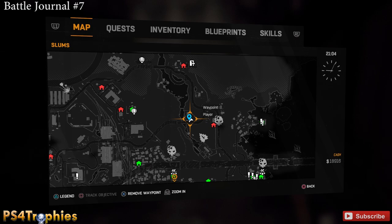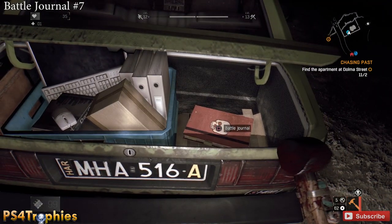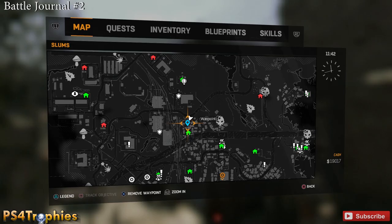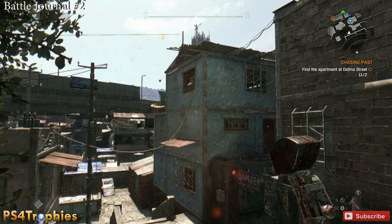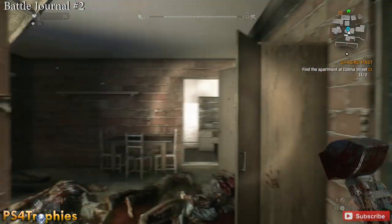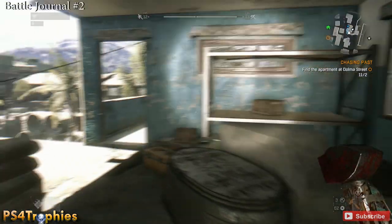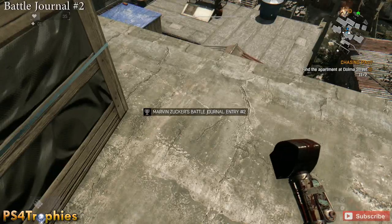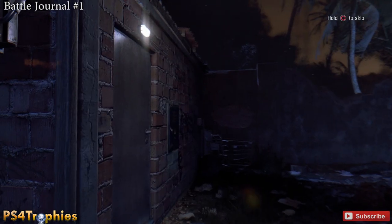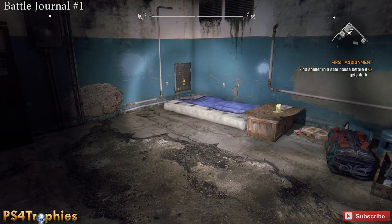This one is actually in the safe house area, right on your bed, so you're probably not going to miss it. A little further east, this one is going to be in the back of a car — you have to look in the trunk to get it. Heading a little south, near another safe house area, it's in the blue building right in front. It's a three-story building and you need to go all the way to the top floor. The next one is also in a safe house area, right by another bed — once you're in, it's in the corner to the right.